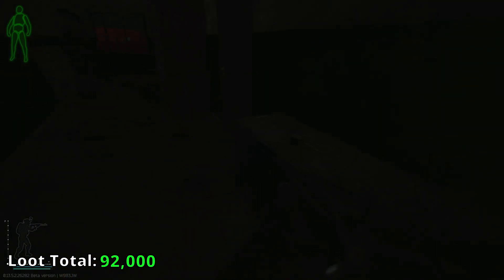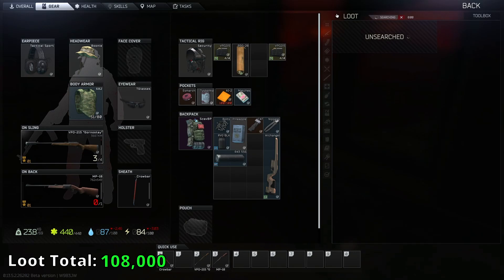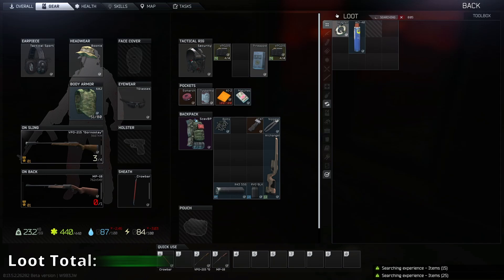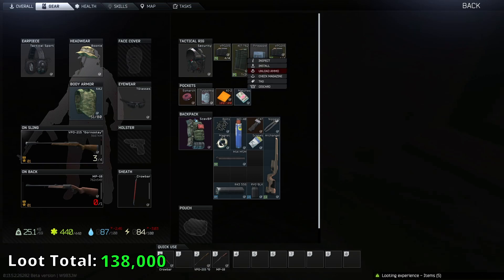It looks like no one has been up here yet, so we're going to take advantage of that. If you need weapon parts, suppressors, stuff like that — if this room is open, it's great. I'm actually looking for a few specific things. There's 993, which is great.